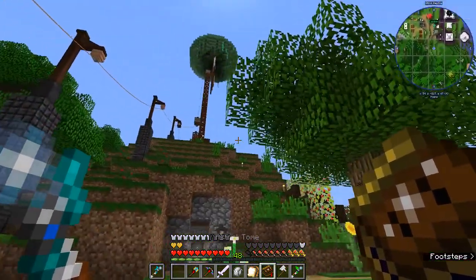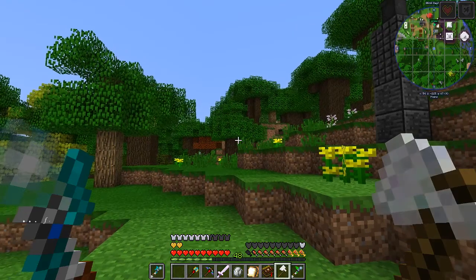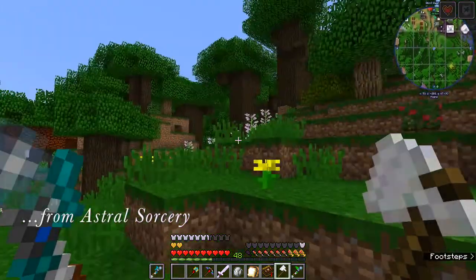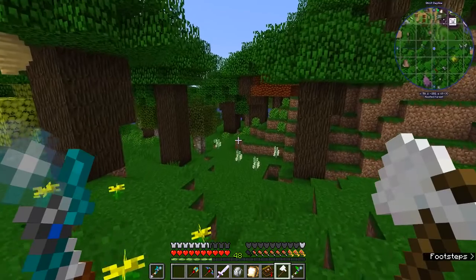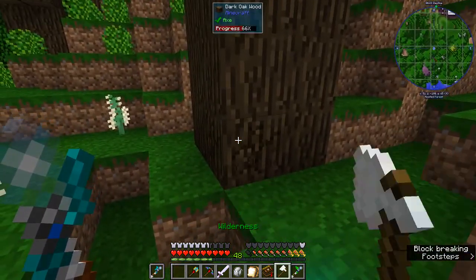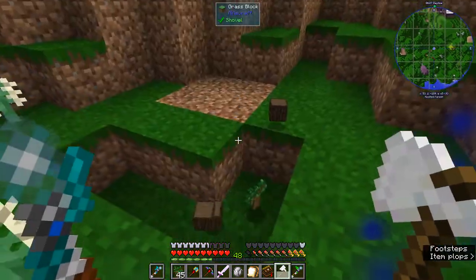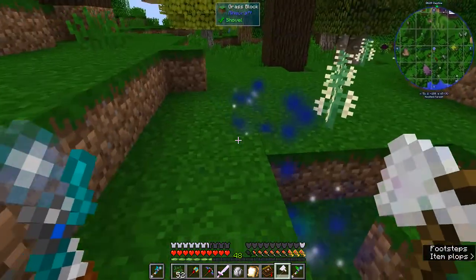To help me clear out all that space up there, I made an infused crystal axe. Let me show you what this thing does, because this thing is awesome. Let's just pick a tree - here we go. Boom, look at that! Harvested the whole tree and brought it right to me. Isn't that cool?